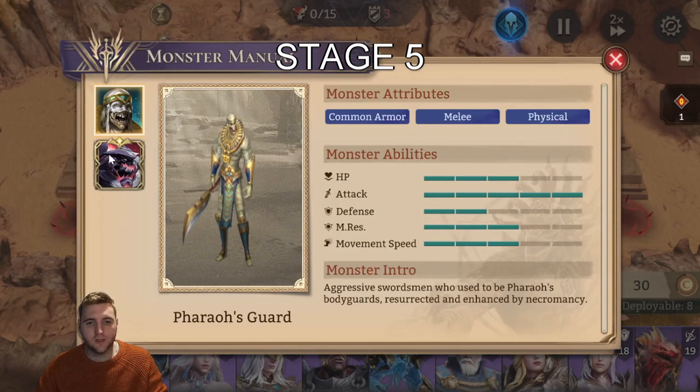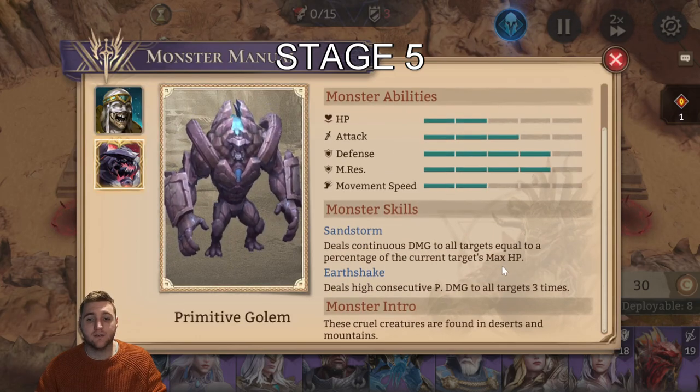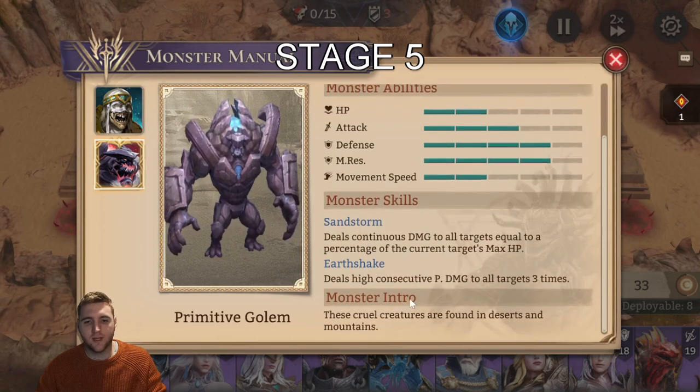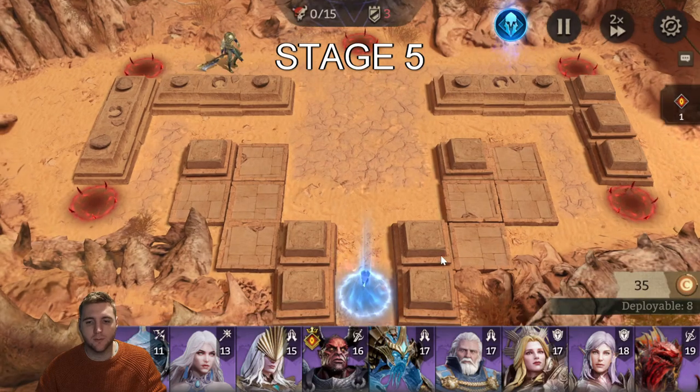If we check the Monster Manual, you can see there are 2 types of enemies: the boss and the Pharaoh's Guards. The Pharaoh Guards are pretty simple — they are just tanky and hit very hard. The boss will appear later on and has the ability to deal massive AoE damage continuously. His second skill, Earthshake, deals high consecutive physical damage to all targets 3 times. That's important to remember.